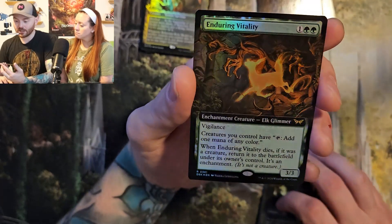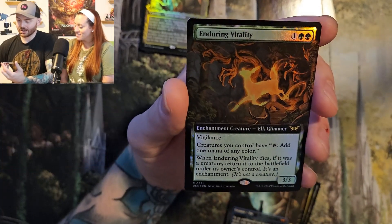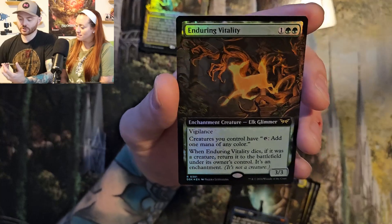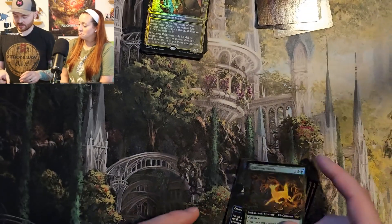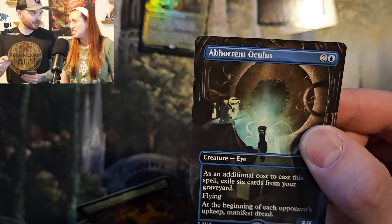And Enduring Vitality — borderless Elk Glimmer. Creatures you control have tap to add one mana of any color. When Enduring Vitality dies, if it was a creature, return it to the battlefield under its owner's control. It's an enchantment. Really, really nice cards. I like this set a lot. I like that this is an eyeball with teeth at its iris — that's really fun.